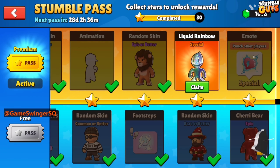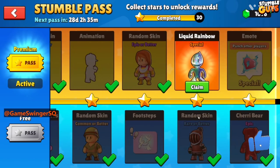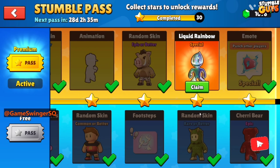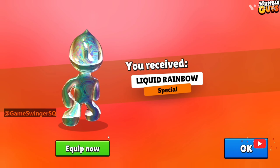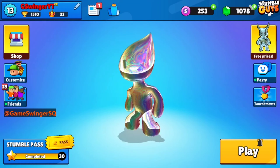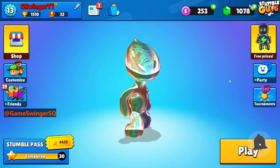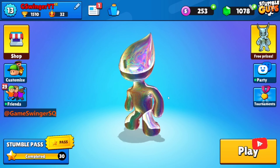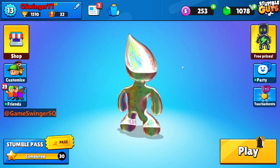Sorry about that — they wrote 'hug other player,' not 'punch other player.' This is a hug emote. We've already maxed everything out! And finally, our special skin — we bought the new pass and we have it. Liquid Rainbow — I like this skin so much! Comment below which one is your new special skin. That's it for today's video — see you tomorrow, bye bye, love you all, take care!